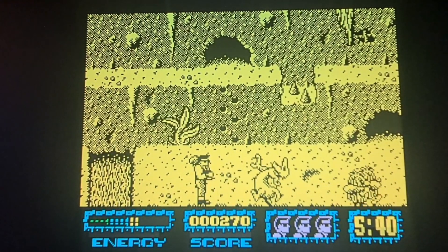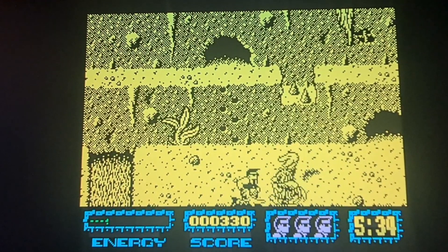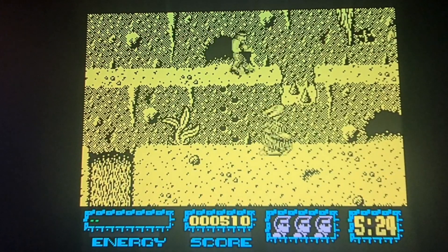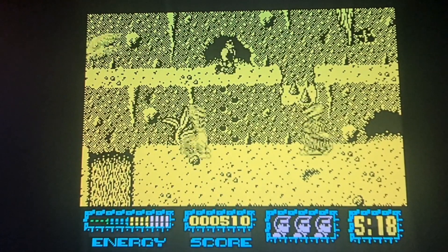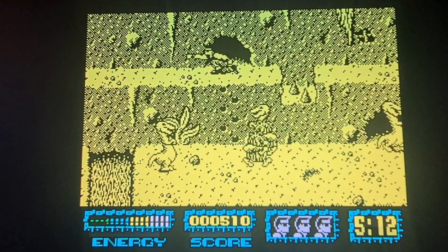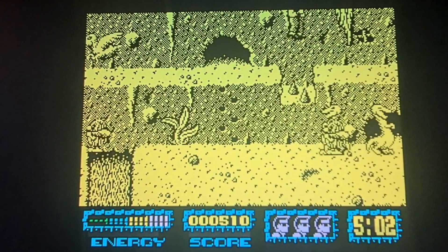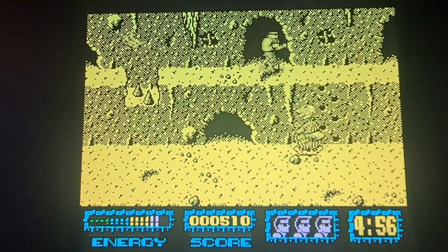So these are the enemies — they look like Captain Caveman. You can duck, and punch as well, but there's absolutely no sound at all. I don't know if that's just emulation. The graphics are quite detailed, it's just the lack of color — monochrome. How do I jump? Even the way he jumps, he's walking while he's jumping. How pathetic is that?